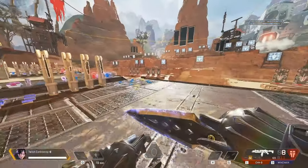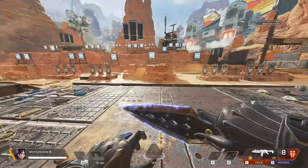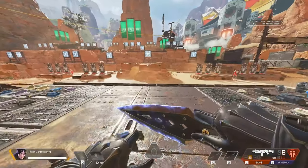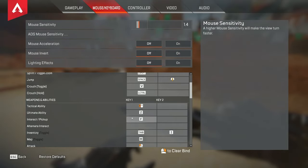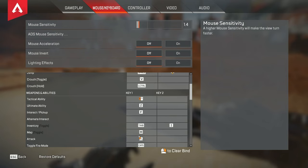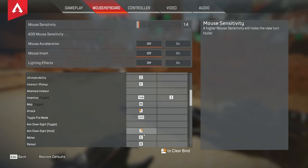I don't mind it for ultimates because many times if you're using an ultimate you're going to be pretty safe. I just found it easier to put tactical on my mouse button. The default is actually both abilities on your mouse key binds, but I have holster on my front mouse button, which you'll see in a bit. These are all traditional otherwise — I use F to pick up instead of E, which is kind of a Fortnite thing. My toggle fire mode is set to Caps.